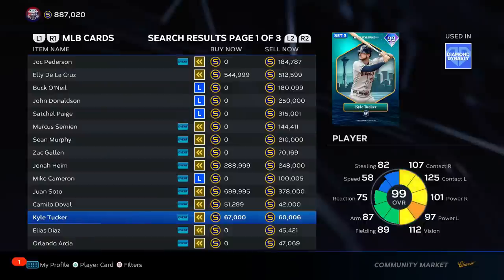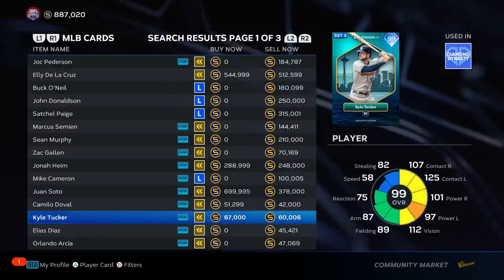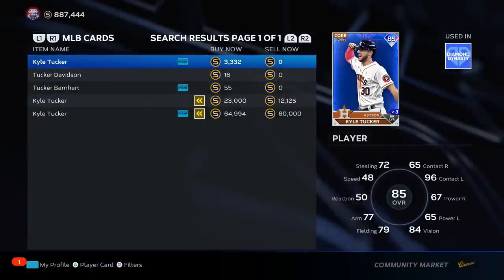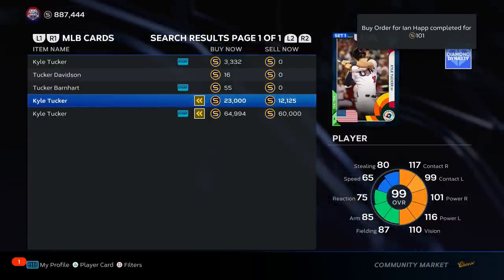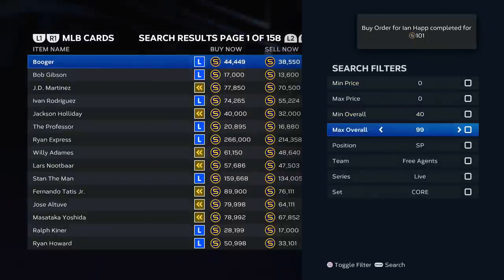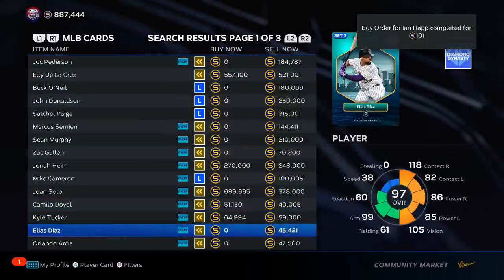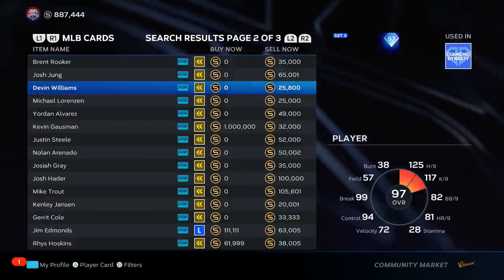Kyle Tucker — I've been using him in events and he's hitting .167. There's literally an identical 99 overall Kyle Tucker from season one that I also used. Checking them out, this one's 450 stubs — and looking at the comparison, he's going in F tier. I'm sorry, but people have to be in F tier and it's going to have to be you. The other season one version might be S tier to be fair.